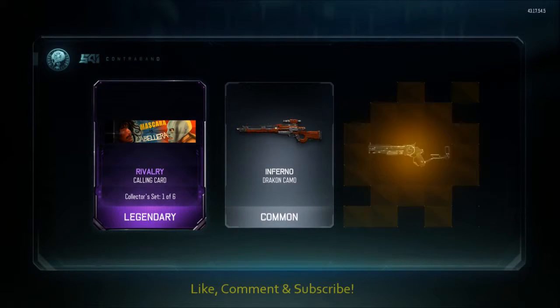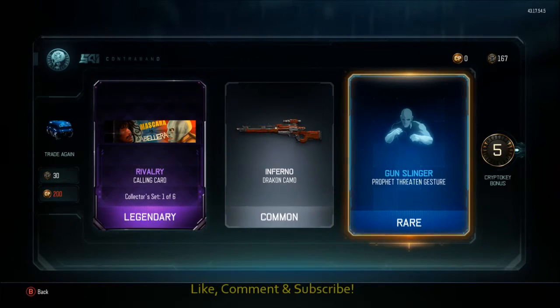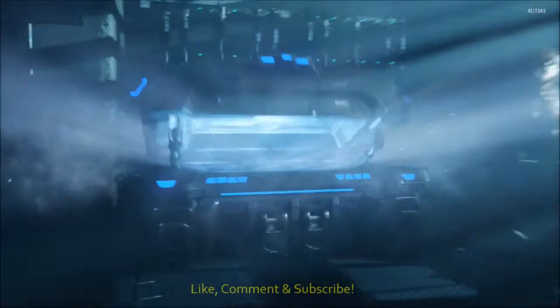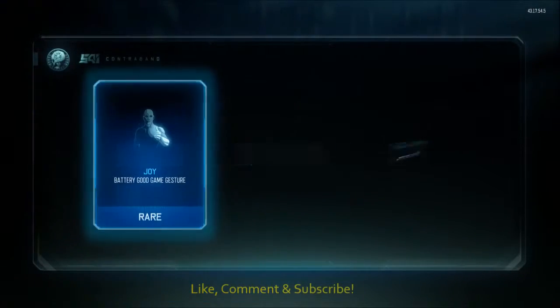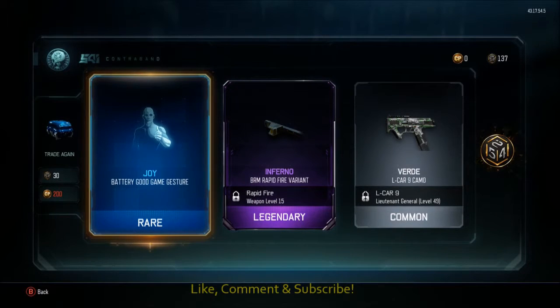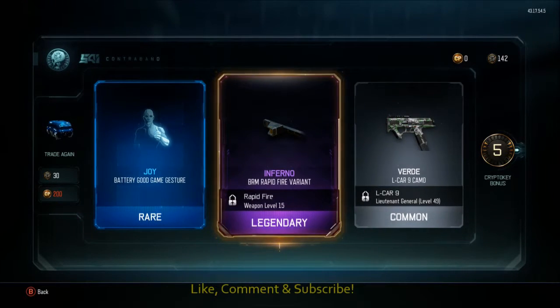That was pretty cool though, I like that. And 5 more crypto keys. The rivalry calling card — that is actually pretty cool, that's one of their legendary sets, so that's pretty cool. We've got that, and a gunslinger for the Profit — I don't think I've got that one. I'm sure we're going to have some duplicates to burn as well. We've got that one already. A little number — 5 crypto keys. A rapid fire variant for the Inferno, for the BRM.